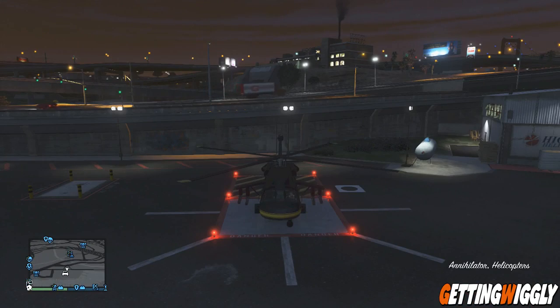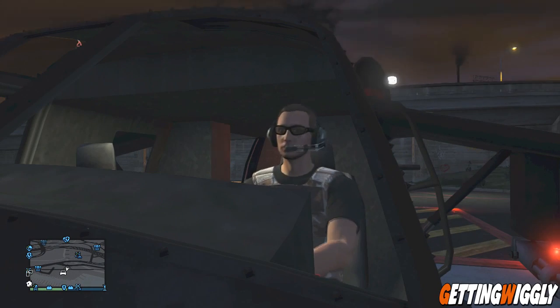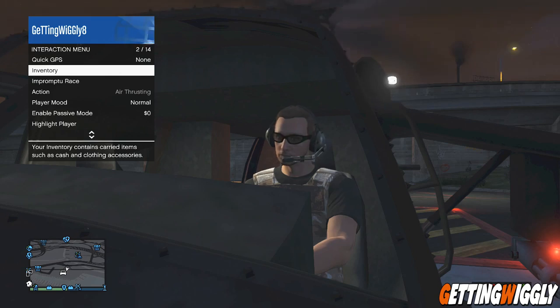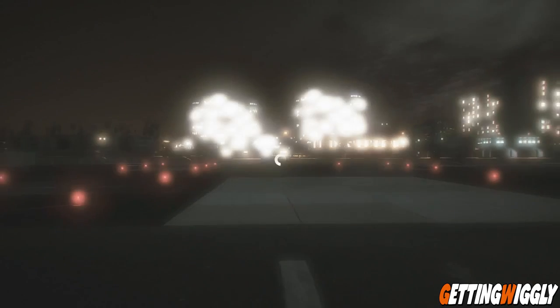Once you're inside the helicopter, press down on the right joystick — this gives you a close-up view of your head. Make sure that you're wearing the pilot headset or the aviator headset, because it only shows up in helicopters. Once you see that it is on your head, press back, go to your inventory, and switch your glasses to a different pair.